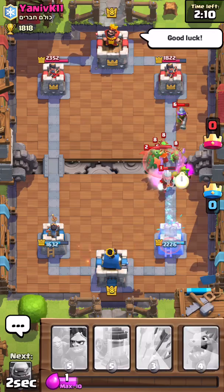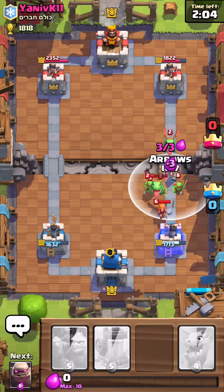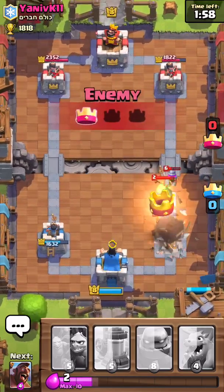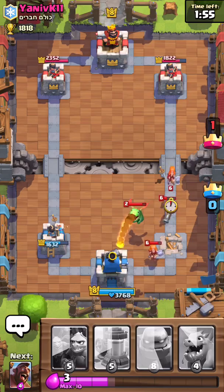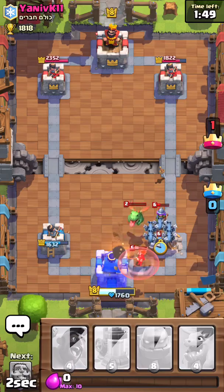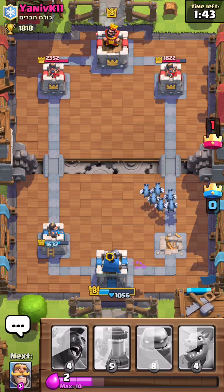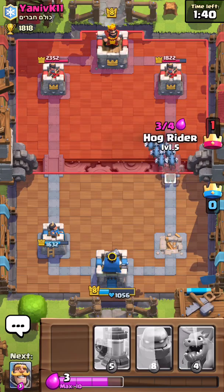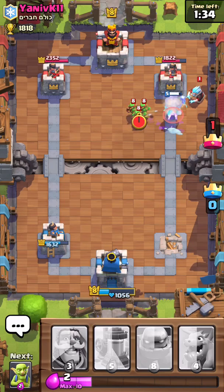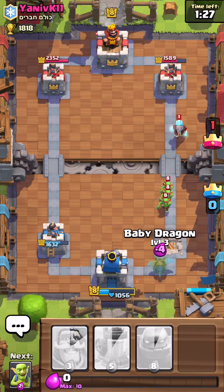Oh god, I've gotta get that ice wizard down — that's probably my tower there. I did too big of a push, I wasted all my elixir, I have no elixir. That sucks. He has two valkyries. I've gotta get my defense down but I have no elixir, I can't do it. I think he's gonna get a three crown on us. He's got the fire spirits too — really, man, what else are you gonna throw at me? I'm gonna throw at you a princess. This sucks.